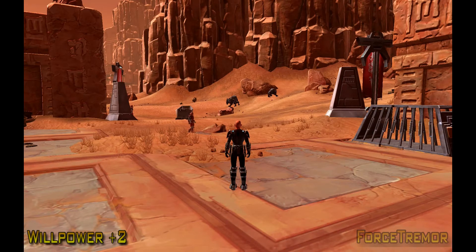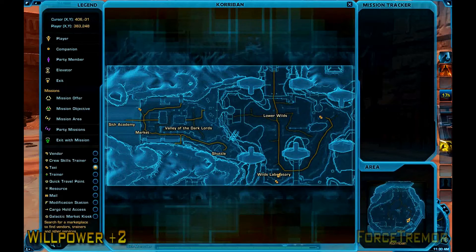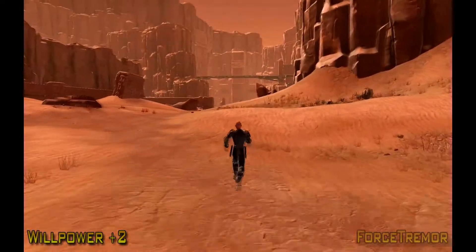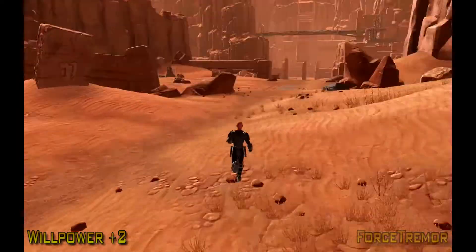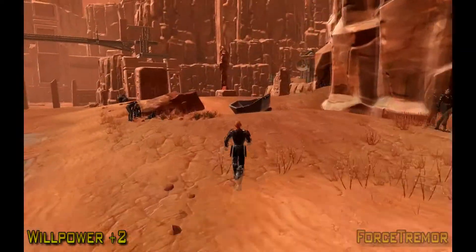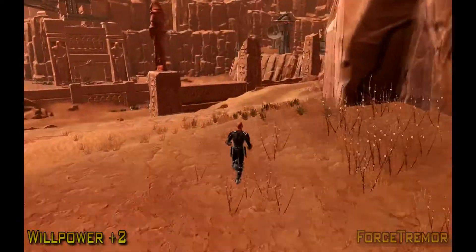This last datacron is actually quite simple to get. In fact, you see it whenever you're flying from the temple down to the lower wilds. The first thing we're going to do is start at the wilds laboratory and all you're going to do is head straight north. And once the road turns off to the east, you're just going to go with it and you'll run straight into the datacron.